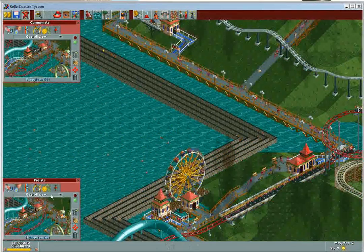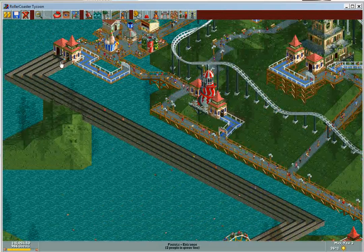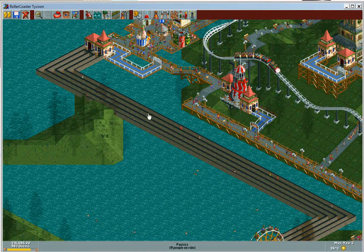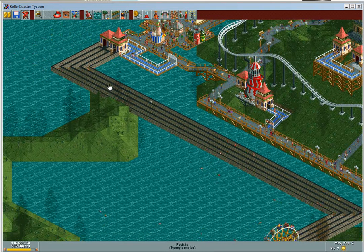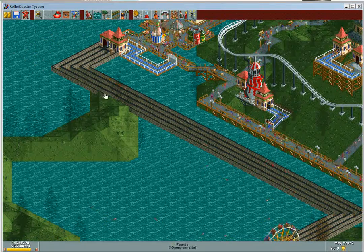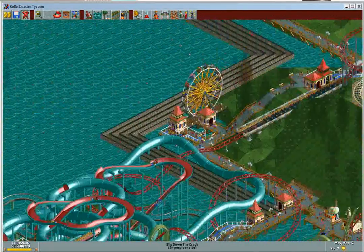These mazes aren't rated very well — 195, 197, whatever. The one going across is like people marching single file, with only 16 people on the ride at once. The people going one direction are fascists, and the people going the other direction are communists. Pretty funny. Anyway, that's that.